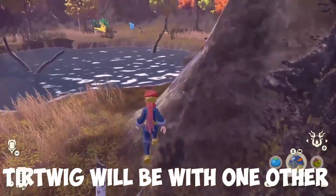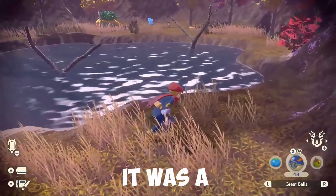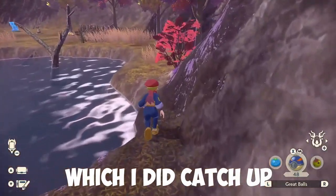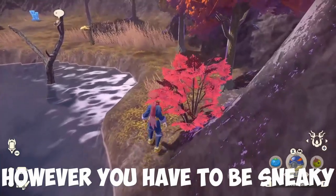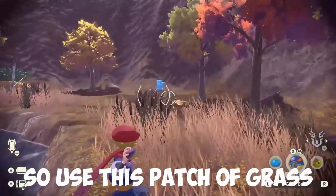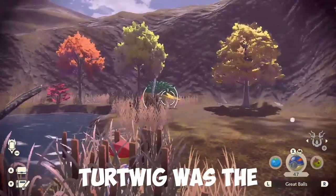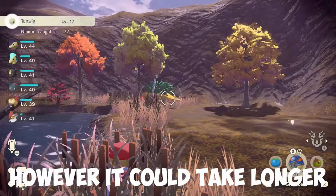When you get here, Turtwig will be with one other Pokémon. For me it was an Alpha Grotle, which I did catch, which was very good. You have to be sneaky as Turtwig runs away quite easily, so use this patch of grass to sneak up on him, hit a backshot, and catch him. Turtwig was the easiest to catch for me, however it could take longer.